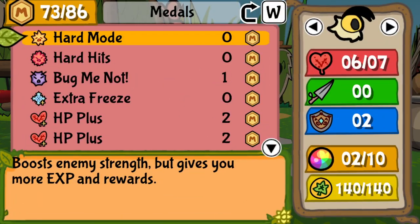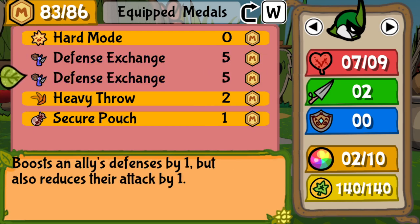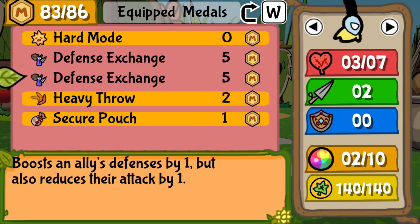Starting with defense and ways to prevent damage, all three bugs have the same defense of zero. V and Leaf also both have 7 HP max. Kabu, however, has 9, so he by default takes hits better.